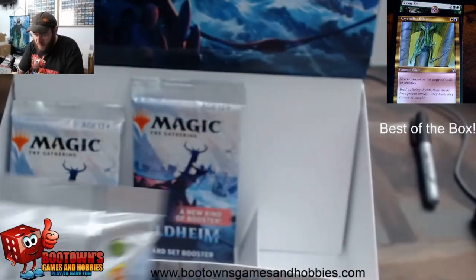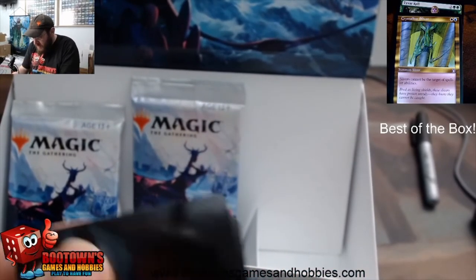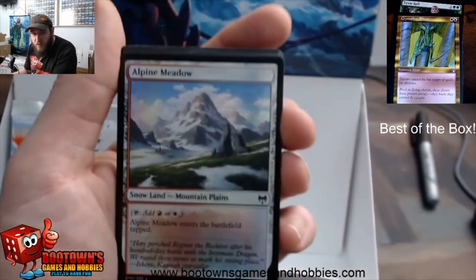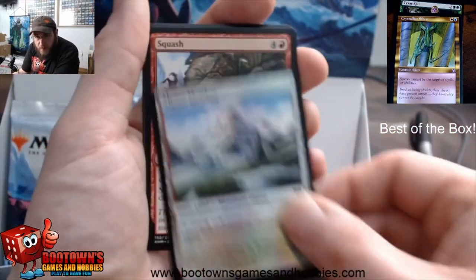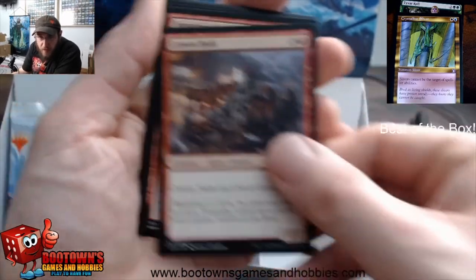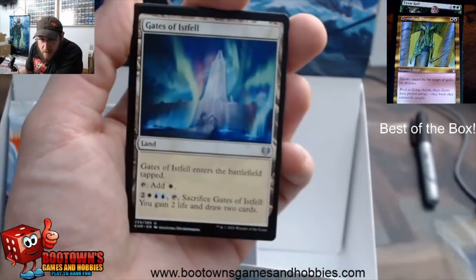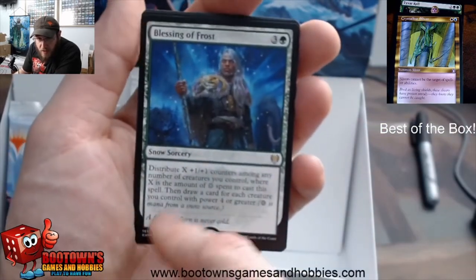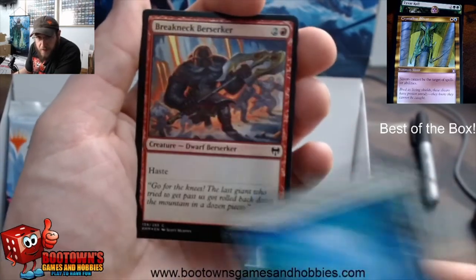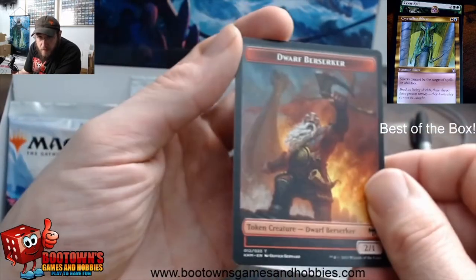Don't forget to hydrate, everybody. We got a Dwarf guy — ooh, who needs a Dwarf when you have a foil Alpine Meadow! Squash, Undersea Invader — this is a Giant pack. Craven Hulk, Smashing Success, Saw it Coming, Vega the Watcher, Gates of Vistafel, Blessing of Frost — there's our first rare. Spear of the Elder Guard, Breakneck Berserker foil. No list card. Dwarf Berserker token.